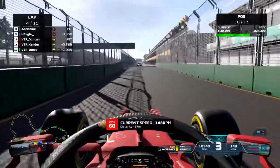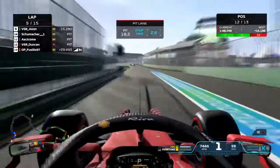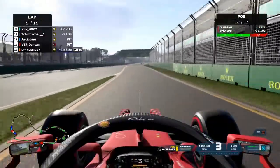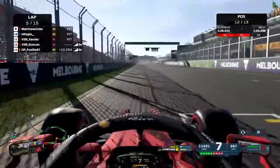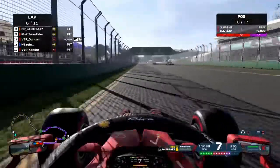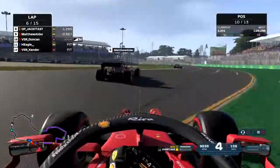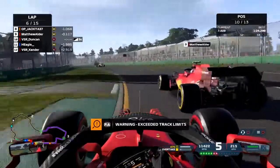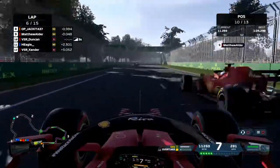We pit for soft tires and we're going to try to undercut some people who have to pit to the mediums. As you can see on the top left, we jumped Hegel and now we're right behind Matthew. I tried to get a good exit here but he had DRS so there was no chance to make a move on him at this point.